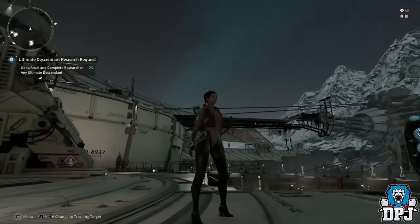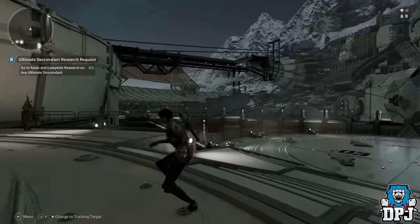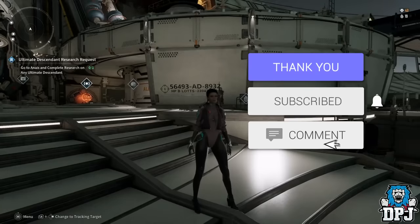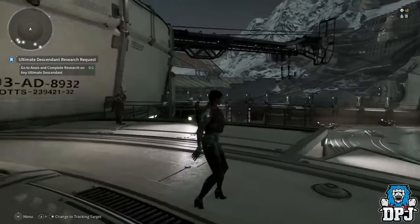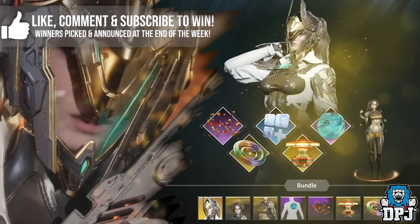Welcome back to the channel. Today Valby run was nerfed and I've been looking at where else we can have a good Kuiper shard farm and also a relatively good gold farm at the same time. All outposts have been nerfed, so I've gone and taken a look at all the other missions and everything where we do usual farms, collated all the information, and I'm going to let you guys know which is the best.